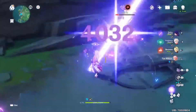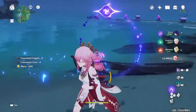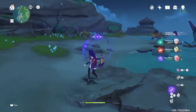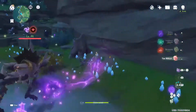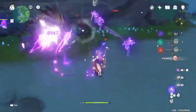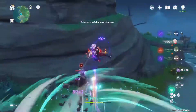Right now I have 10 pitied and 150 wishes. When Kusanali comes out — and I think it will be between 3.1 and 3.2, just like Raiden, Zhongli, and Venti — it depends on the story, but usually it's around 3.1 or 3.2.